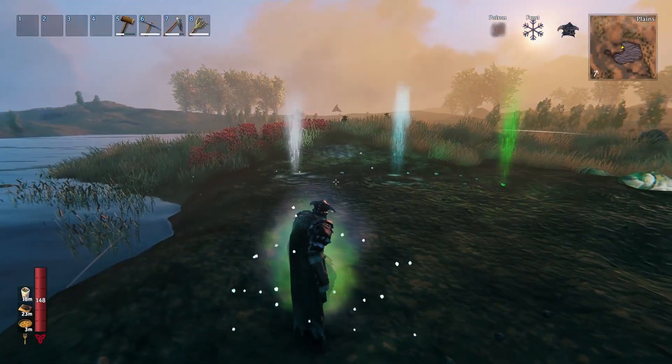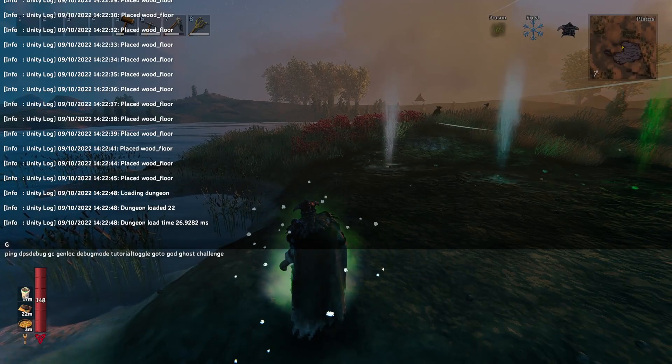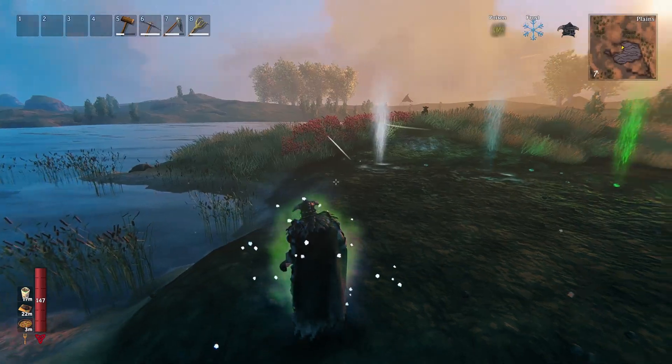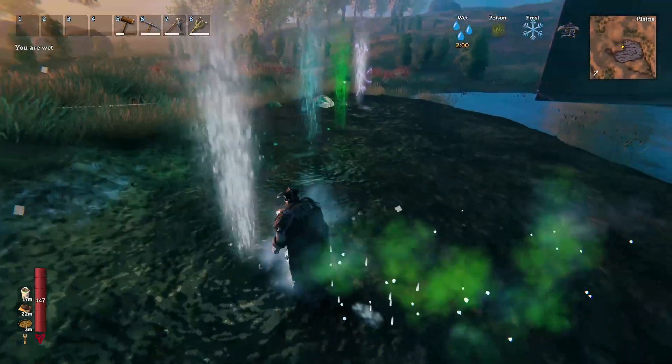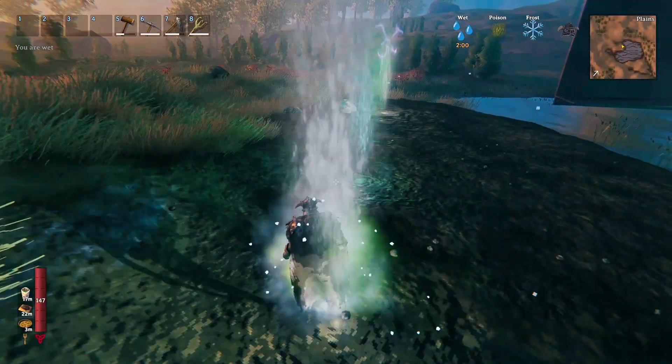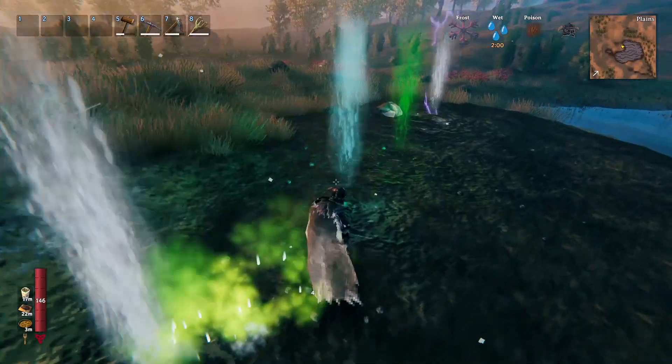Let's start with the geysers, which is pretty cool. I have some effects with me and I have ghost, which is why some things don't leave. This is one of the geysers and as soon as I get there you can see I get the wet effect, which is one of the things I didn't have before. So if I go to the next one...